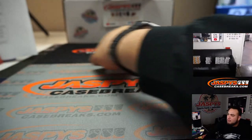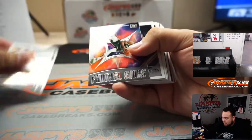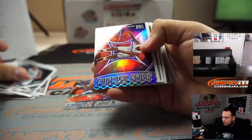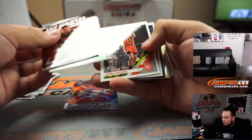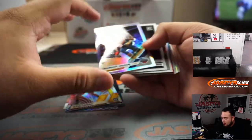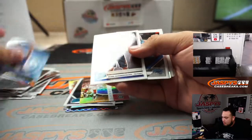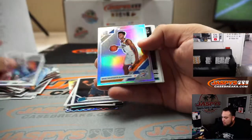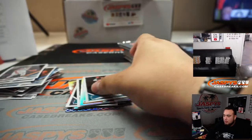Alright, last box, and then we'll rip open the pink packs. Giannis fantasy stars, Kawhi Leonard fantasy stars holo. My house — Joel Embiid, Kyle Lowry, Vernon Ingram, Shea Gilgeous-Alexander, PJ Washington Jr. There you go.